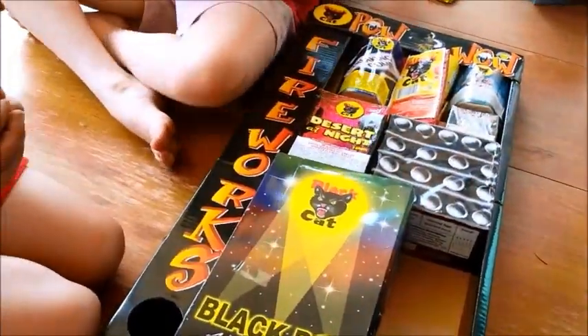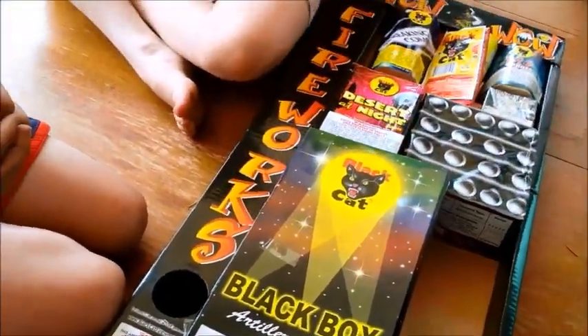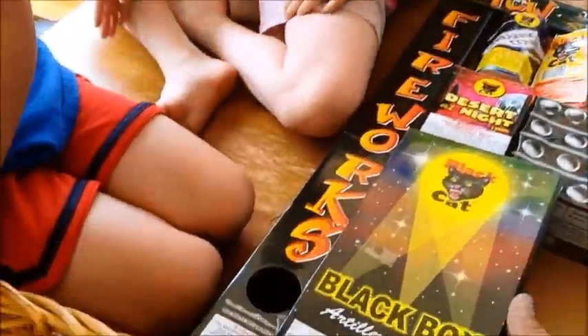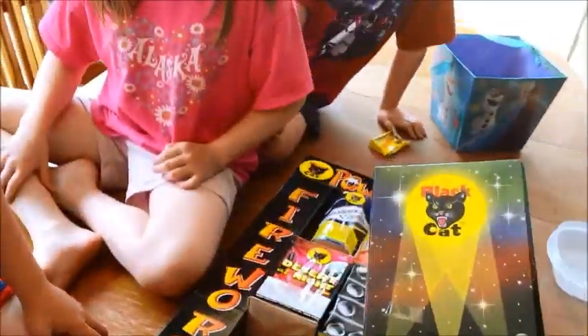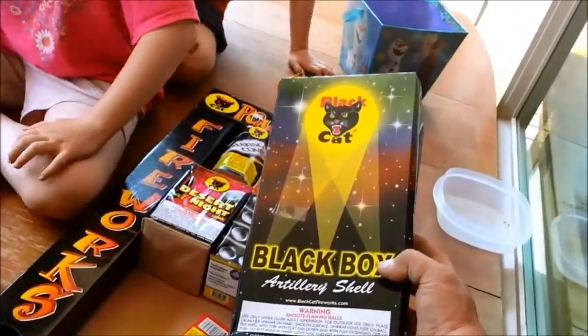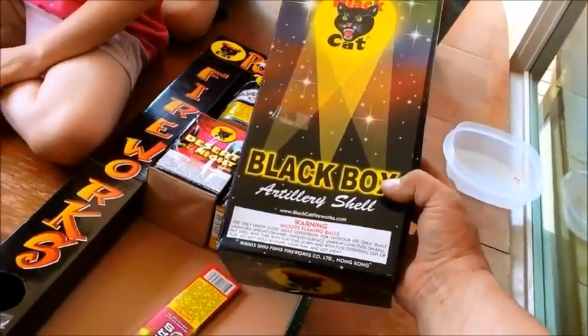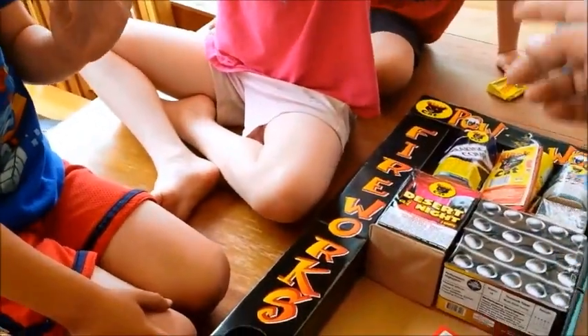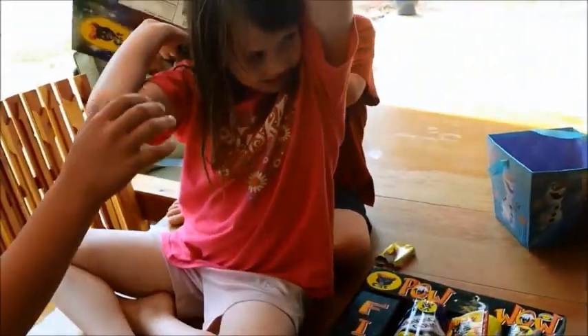I'm going to hand it to Keegan, and we're going to pass it down this way. Now pass it to Sydney. And we need the Brown Basket — there we go, and you pass it back to me. Next we're going to do the Black Cat Black Box. Sydney, this one here has mortar shells and it goes up in the air and they make big flowers, big stars. Pass that to Teagan — Teagan, you hand it to Riley, and Riley puts it in the box.